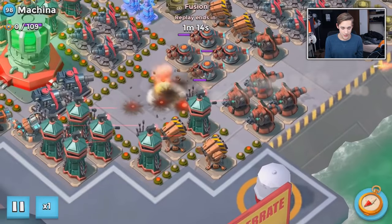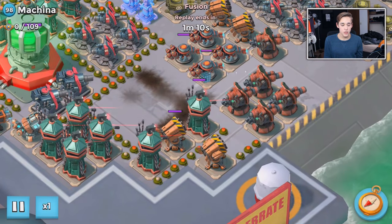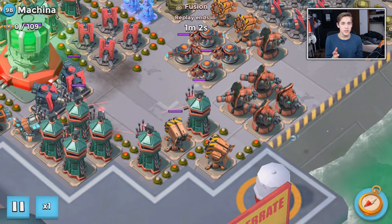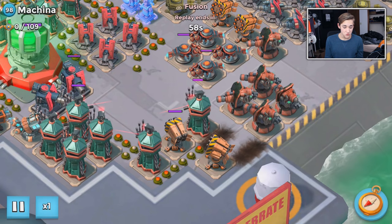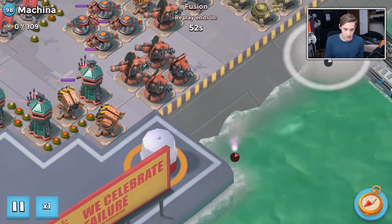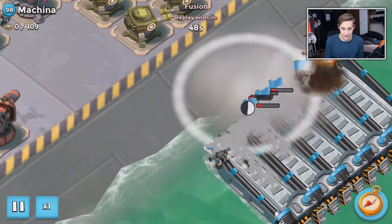Shield generators - there are a couple ways you can go about it. One: you can try to just power through it and not worry about the shield generator. I don't suggest doing that route because it gets really bad - you've got to save a couple shocks for everything and it's just not a very effective strategy.